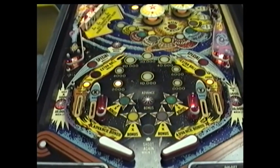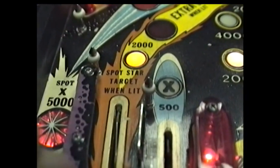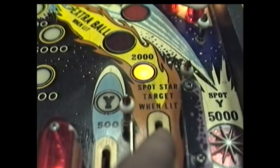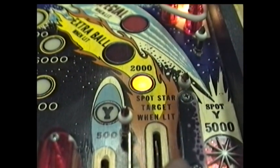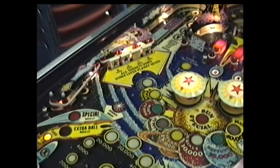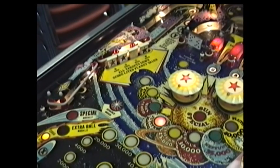Before we go any further, I want to point out one feature that will shut off at four times. On the outside flipper feeder lane, you'll see this light here on this side, and the same light on the right side. When that's lit, that can also spot a random target. Now that feature shuts itself off when you get up to four times, which happens at Saturn.